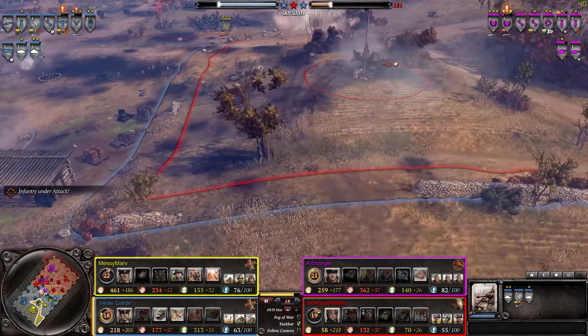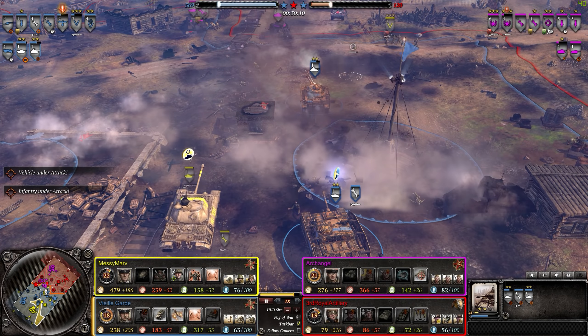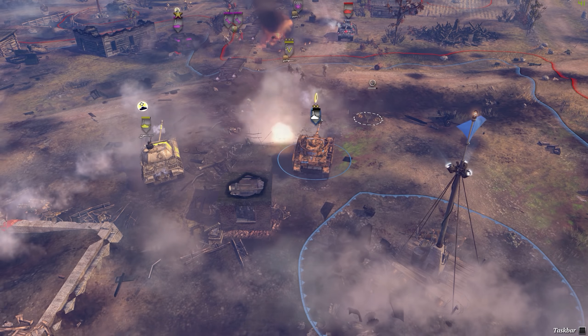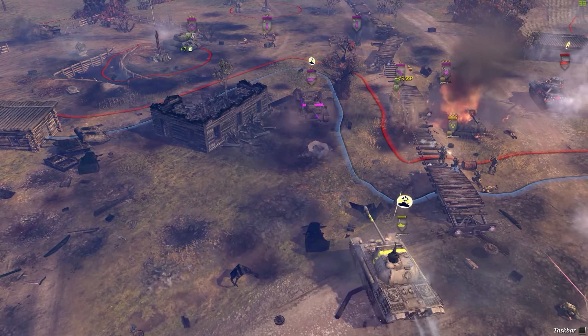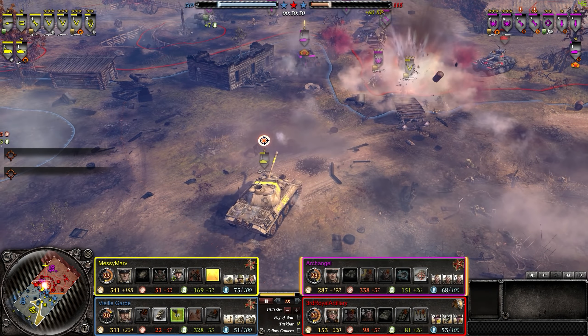Meanwhile the Germans are probably going to take advantage of this and try to push on mid. Nice job — take out that AT gun. We still have a T-34/85 and a Jackson now — that would be very good. Pack gun on standby to take out some armor that pushes in. Panzer IV coming down — could be a good target. He takes out some troops right there. I think it was Soviet.